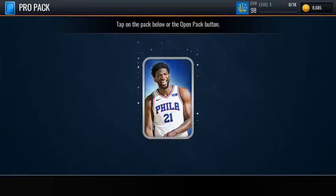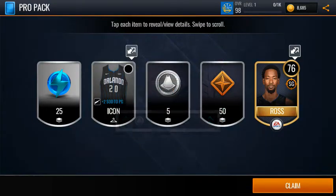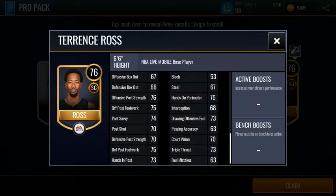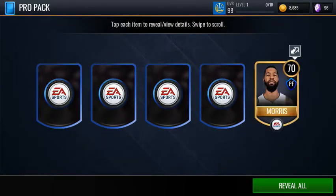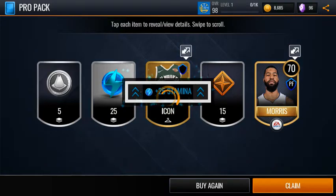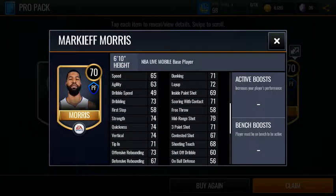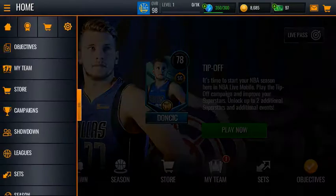Now let's go for the pro pack. Oh, I'm getting such good stuff today - 76 overall. Oh my gosh, that is dope. Pack love - the pack gods are in my favor today. So much stuff - four block to center, and then there's that Marcus Morris - always get him confused with Marquise Morris. Okay that's pretty cool.